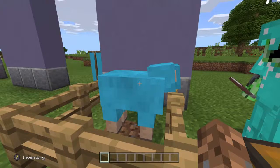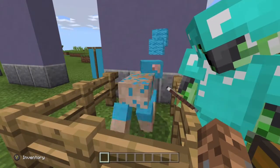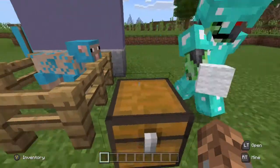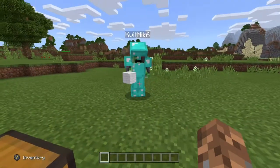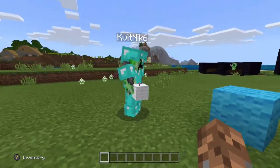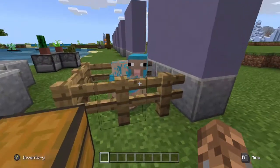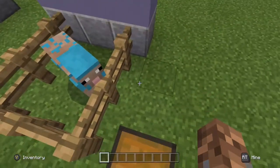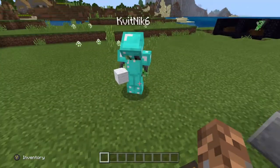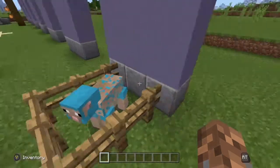Now that that sheep has been dyed blue, when you shear its wool it will always drop blue wool, and when it grows that wool back it will always be light blue. That's a weird glitch — bedrock edition, what are you going to do? When this sheep eats the grass to regrow its wool, it will always be light blue. So that's using one piece of light blue dye to get pretty much as much light blue wool as you need. Okay, so that's step one — craft yourself a light blue banner.